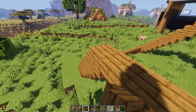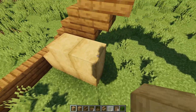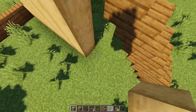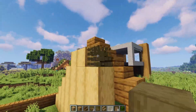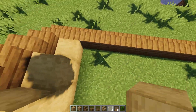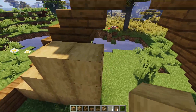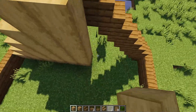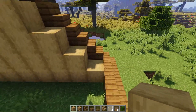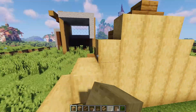Now we just go through with the stripped oak wood and go straight up. Don't worry about the door or the windows yet — we'll get that in in a minute. Just bringing it up right against these, then we'll do the same on the other side, just like so.